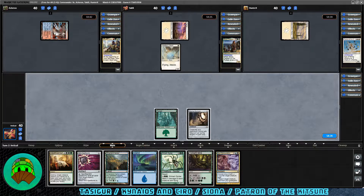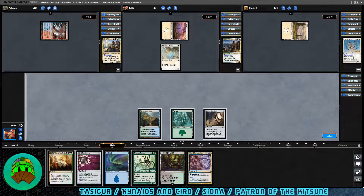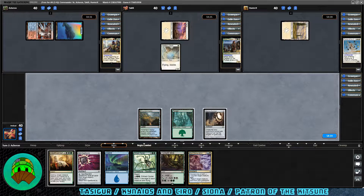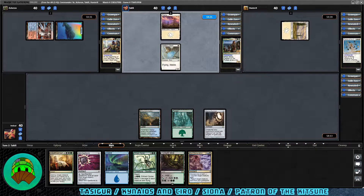Rolling back to us, we get Soul Manipulation. Let's play Hinterland Harbor and pass it off — no two-drops right now. This deck is inspired by my friend's Tasigur deck. I asked for a list and he gave me a prototype deck list he had when he was first designing it. He said that way I can make it my own because we do have a difference in play style. He builds really good budget builds and I'm trying to keep this deck on that same path with cheaper cards.